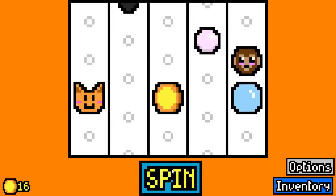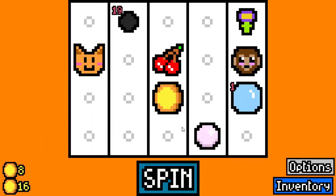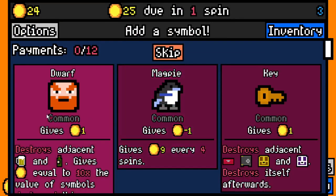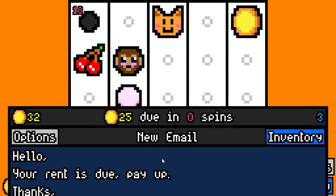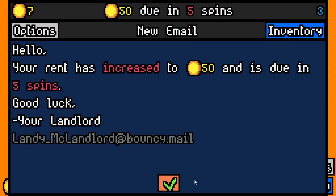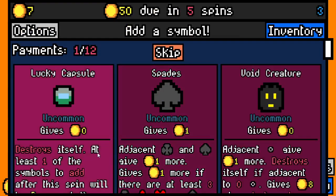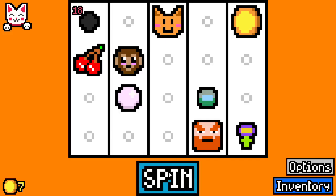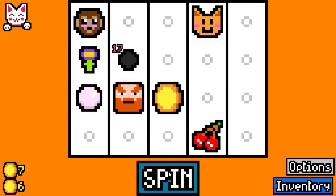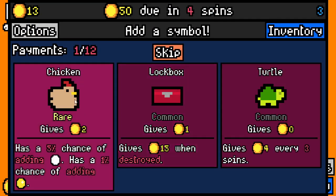One common — the bubble — and then two uncommons, one of which is the target block, or the target, whatever it's called. But we still don't know what the other one is. I'm going to assume it has to do with destroying a symbol. And there's also four items that were added, so there's chili powder and I think there's another one — I don't remember what.